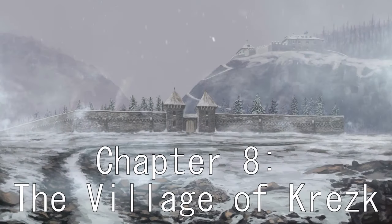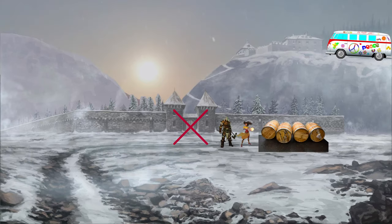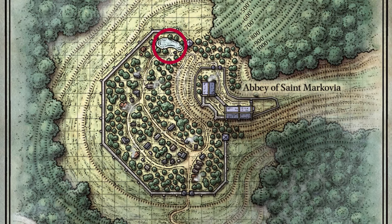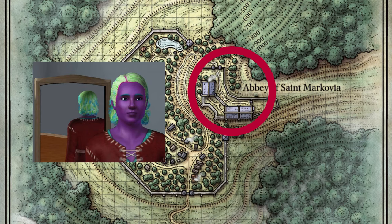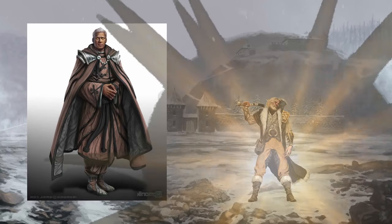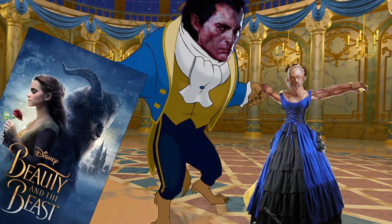Chapter 8: The Village of Kretzk. The hippie paradise commune that won't let visitors in unless they have barrels of wine or have a dead PC the DM really needs to resurrect to get the campaign back on track. There's a pool that gives a good ending if you brought the right NPC and exhausted their dialogue tree, and an abbey on the hill filled with people made by clicking randomize in Sims, but only if you downloaded all the animal DLC packs. There's a nice man in that abbey that can bring someone back to life, but only if you bring him a dress so he can reenact a terrible version of Beauty and the Beast that is still better than the live-action remake.